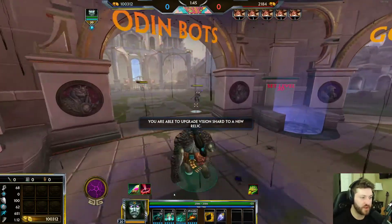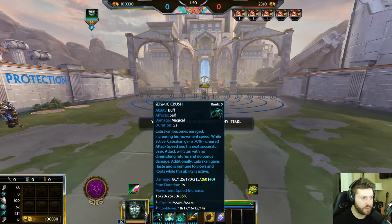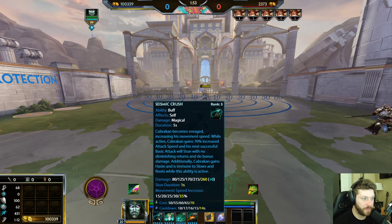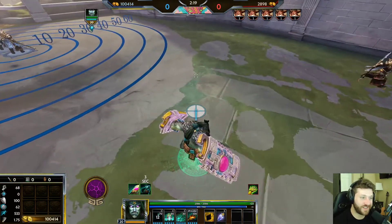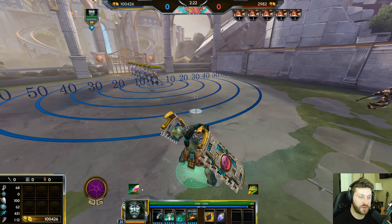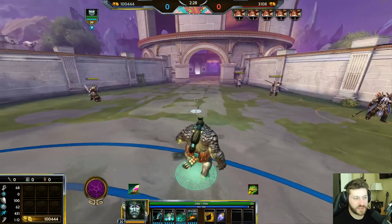Cabrakan's first ability is called Seismic Crush. Cabrakan becomes enraged, increasing his movement speed. While active, he gains 70% increased attack speed and his next successful basic attack will stun with no diminishing returns and deal bonus damage. Additionally, Cabrakan gains haste and is immune to slows and roots while active. When you pop it, he takes his shields out and starts glowing, and you can see the timer showing how long you have to land the hit.